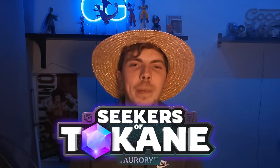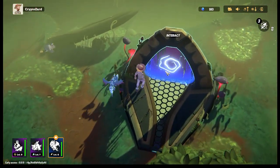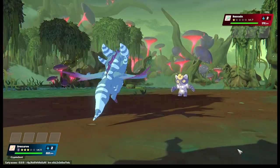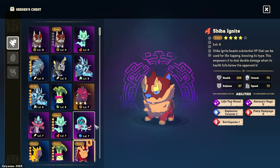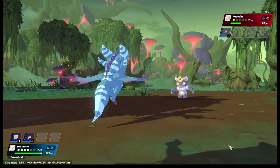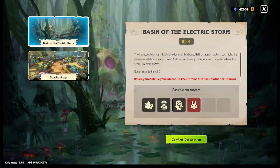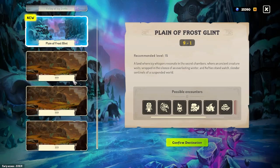Let me explain what Aurori is — but if you've already played the game, skip ahead to the play-to-airdrop details. If you haven't played before, it's a monster battle game built on the Solana blockchain with two game modes: PvE and PvP. The PvE mode is great for learning the game, getting eggs, and building up your team. In PvE, you clear lands by defeating nifties, collecting crystals, and progressing to higher tiers, eventually facing a boss you must defeat to complete each land.